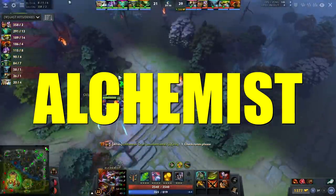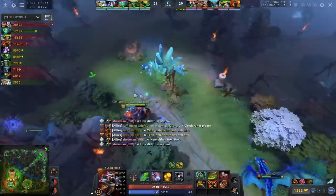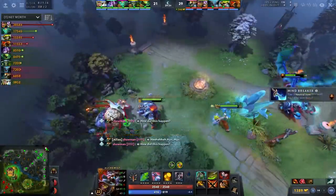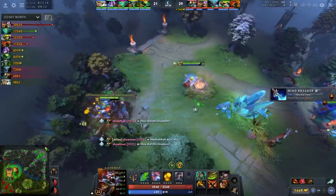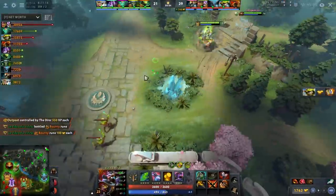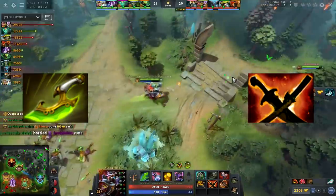3. Alchemist. Why is Alchemist so OP? Because the couple of builds that people are going on this hero are borderline unbeatable if Alc can hit a remotely decent timing. The first build is Battle Fury into Sange and Yasha, AC, BKB, Swift Blink, and Abyssal Blade. The two items that make this build incredibly OP are honestly the Sange and Yasha and the Swift Blink.